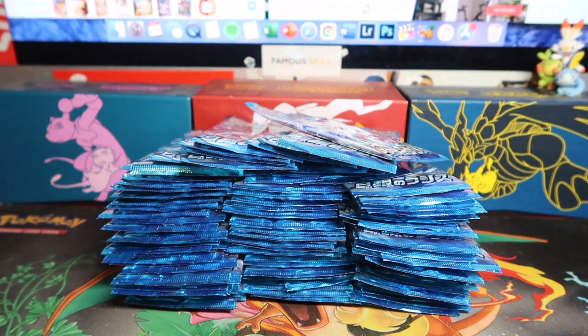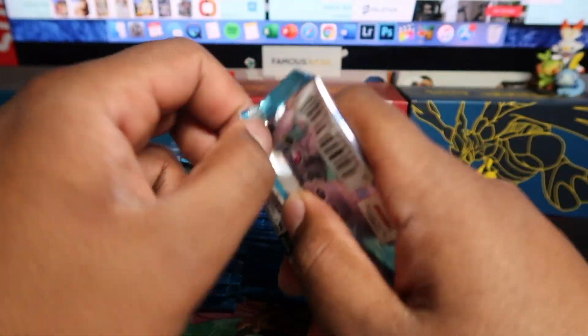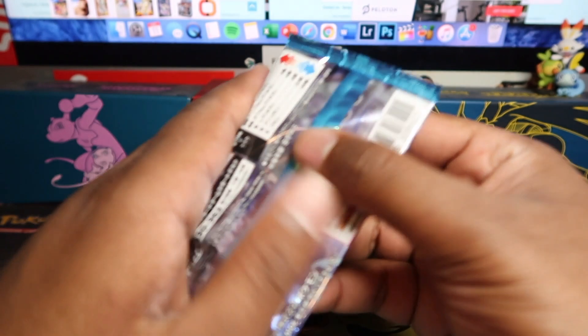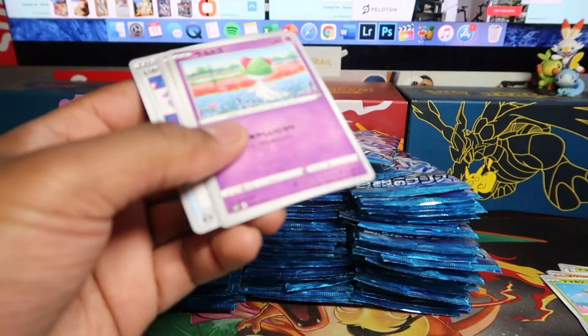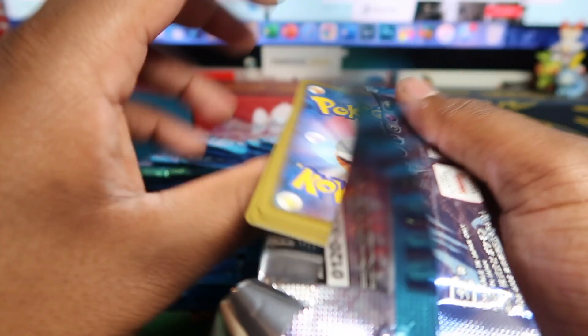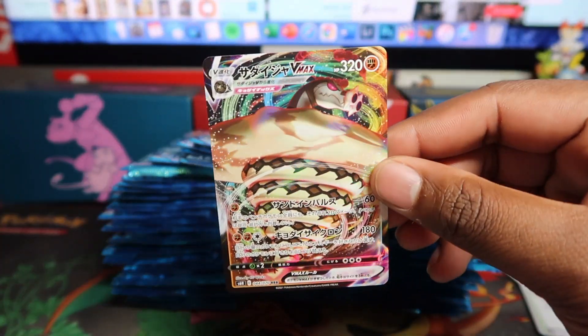We have about 40 of these Silver Lance promos. We sold some to our YouTube members at a cheaper price. If you want to join our YouTube memberships to get stuff cheaper, do that. They're also on our eBay — cheapest on eBay — but you can get 10% off anything via the Discord. Let's see what we can get here, going straight to the rares.